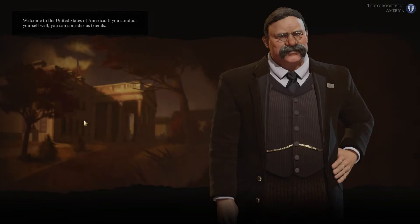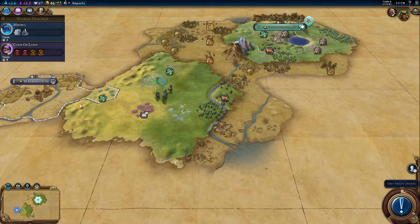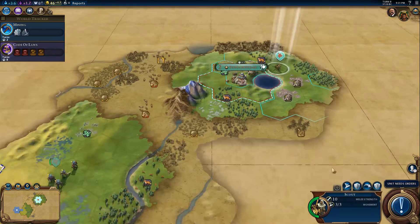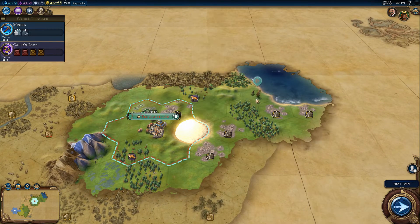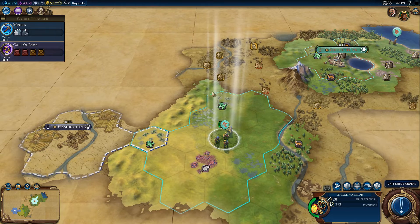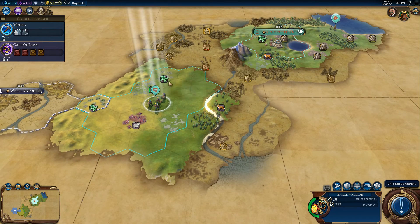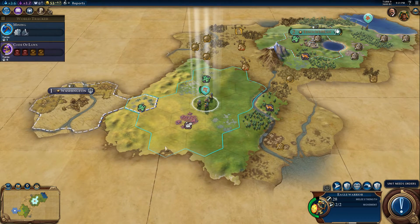We found America. That is not so good, because they like people who don't go to war in their home continent. And since we are a pretty war-like nation, we might make an enemy out of them — so probably we want to make them our first enemy to deal with. Also, I think they've settled a second city up along there, which means we need to forward settle pretty quickly.